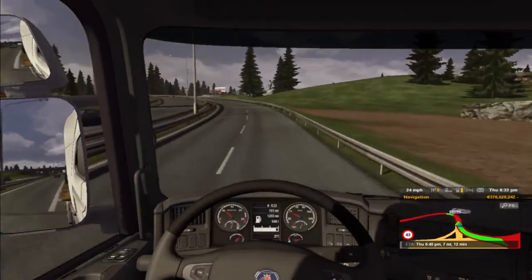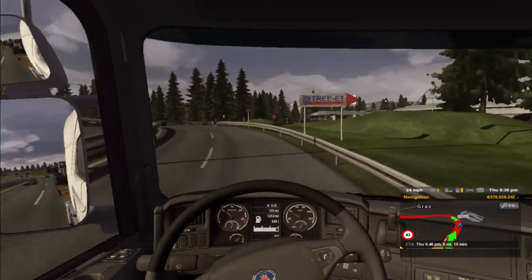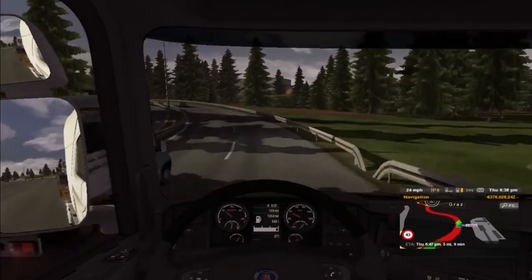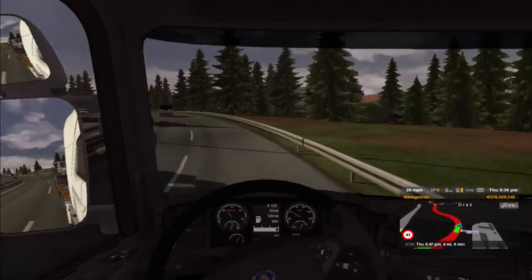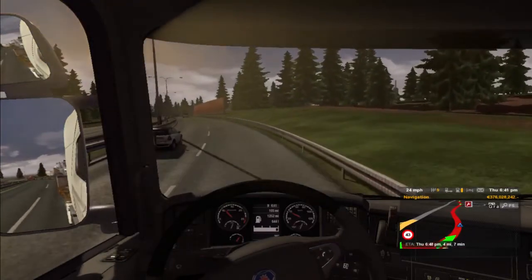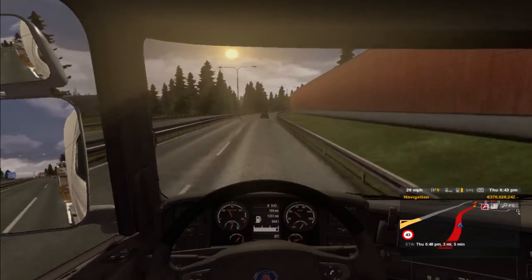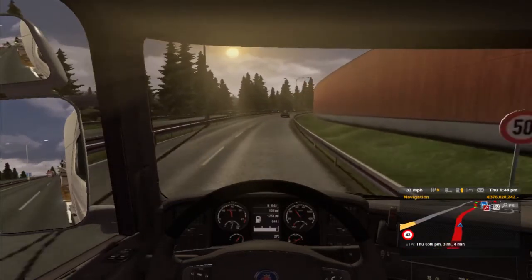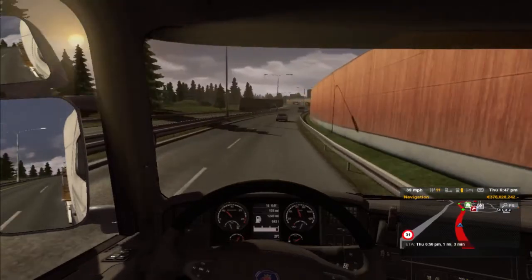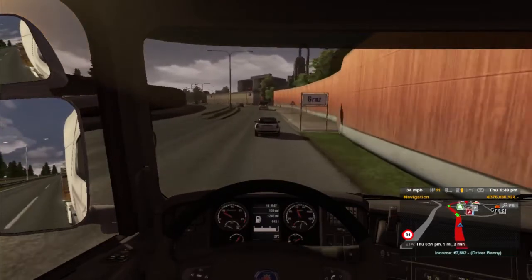We're nearly at the destination — seven miles away, 11 minutes. It's steep up this hill with awesome hills all around here. There we go, going to a more flat surface so now we can shift up to another gear. On the map we can see where the drop-off point is — we'll be coming up to some traffic lights now.